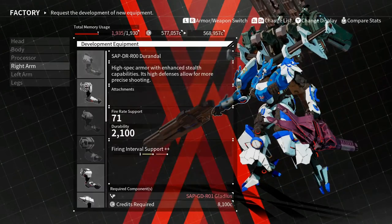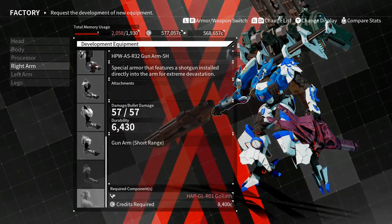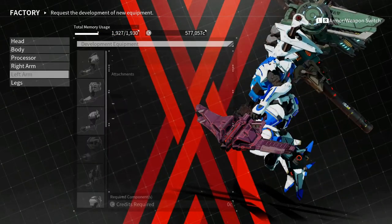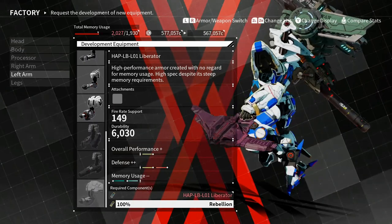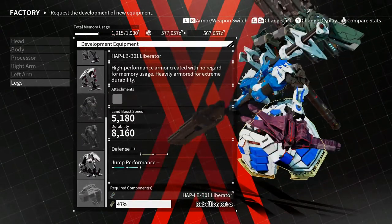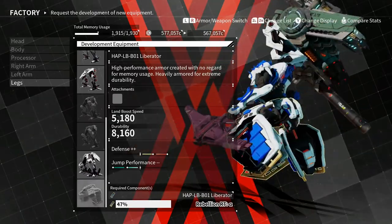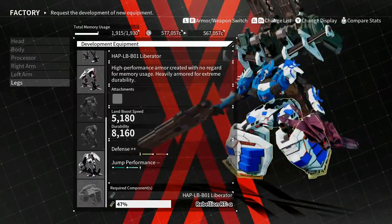There's also a right arm variant — I think I made the right arm but I didn't make the left, so I still need to find another blueprint for the left arm. And there's one for the legs. So this is technically a boss armor blueprint that only pops up in the normal factory.